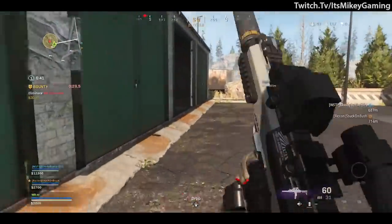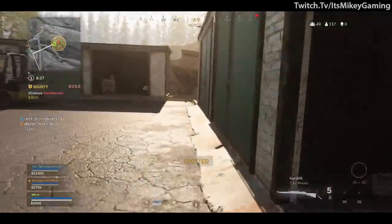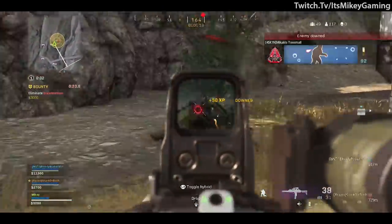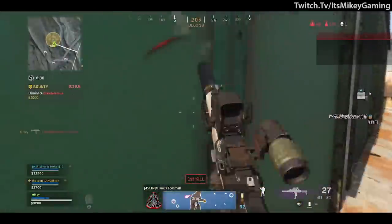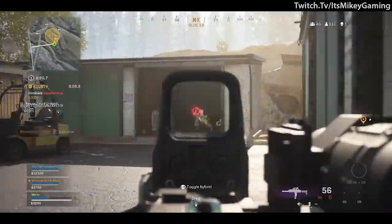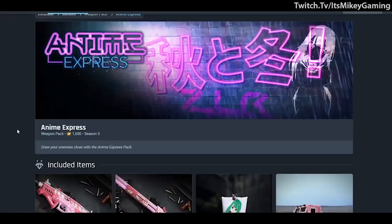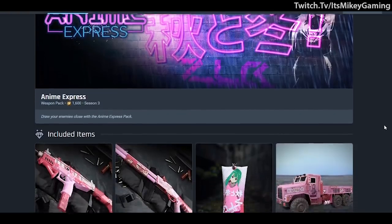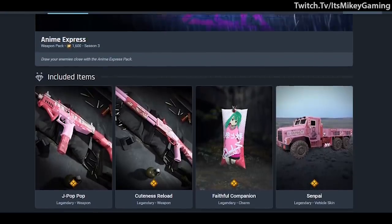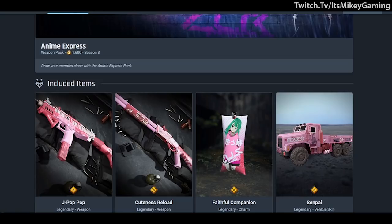Now let's move on to cosmetics. They added a lot of stuff — 31 new items — and I'm going to show off some of the more interesting ones. If you want to see everything, I'll have a link to codtracker.gg down below. Most of these are leaked so we don't know exactly when they're coming, but they're probably coming — they were all included in this big update.